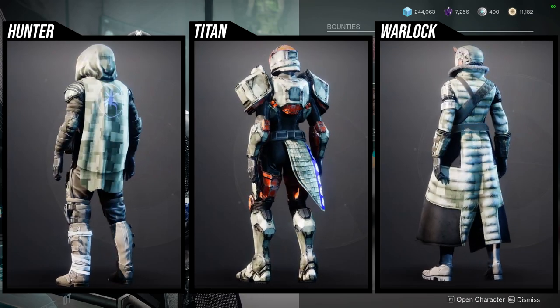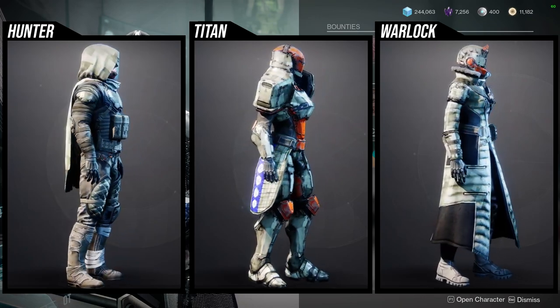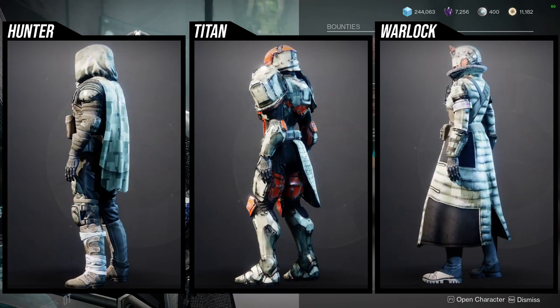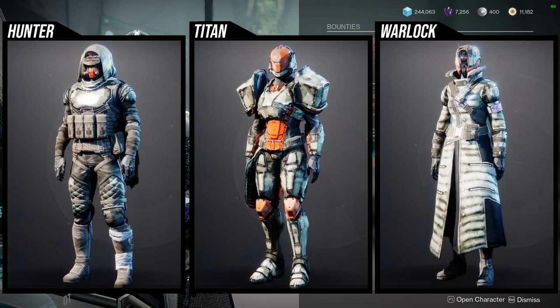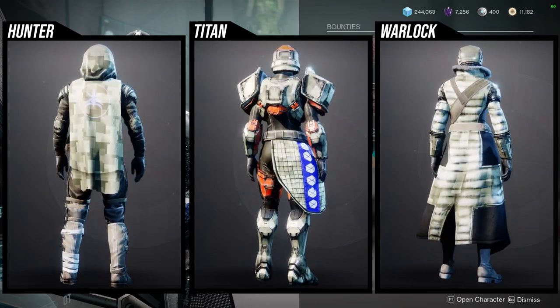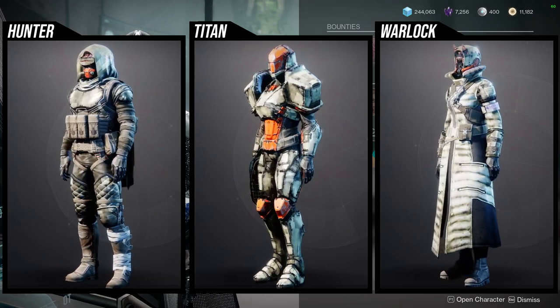For Warlocks, I think the chest piece is super dope and that's pretty much it. The helmet is pretty cool too, but you can find this whole set in other places as well. The chest is going to be the best piece, the helmet is also pretty cool, but the arms and boots are pretty boring and the bond I don't really care about.